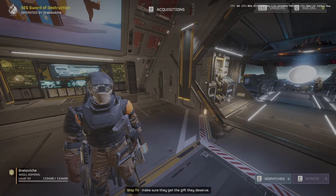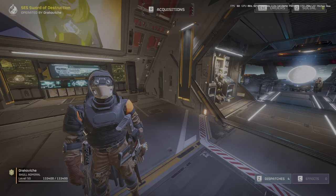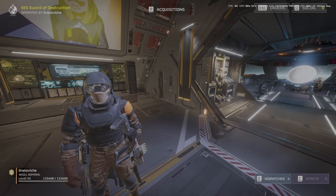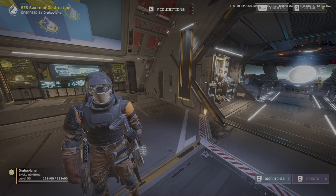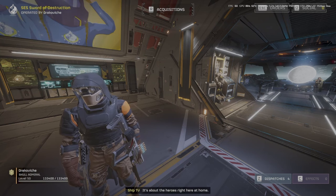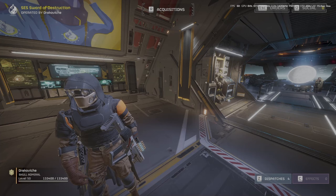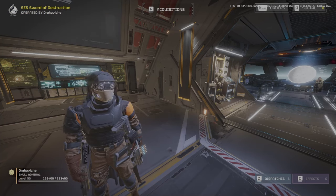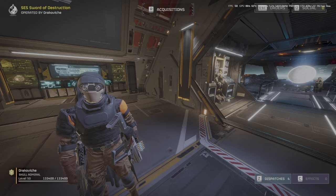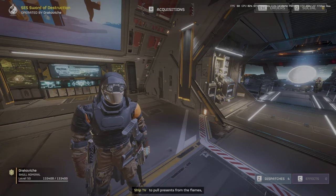Hey guys, Draco here. I just wanted to go over some things that came to my attention last night in the troubleshooting Discord for Helldivers. Basically, the servers can show that they're at capacity when they're not. This is a problem with the servers not handling requests properly, so it'll say the server is full when it's not actually full. The only way to fix this is to change your IP address so that it thinks you're a different person trying to log in.